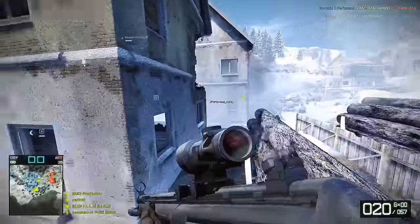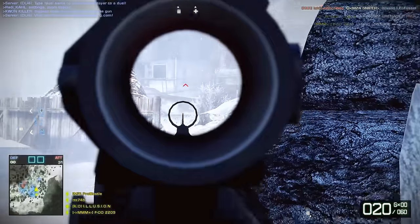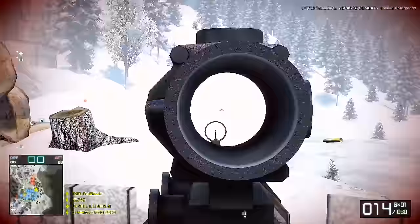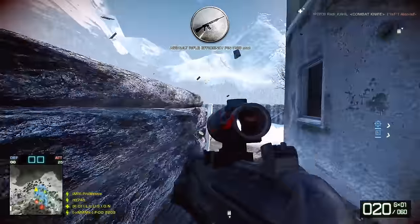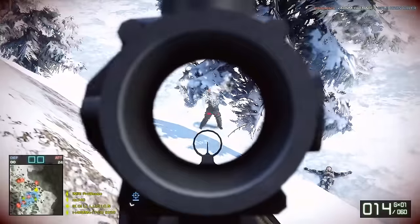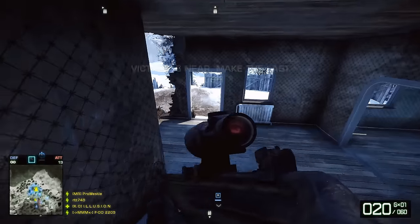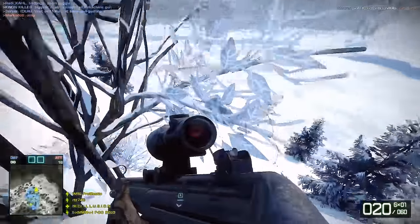Bringing it back to the Battlefield series, first we go to Bad Company 2 — perhaps where my fascination with the weapon started. Here, the weapon was available to all classes, one of 9 weapons in the game classified that way, and it was the last battle rifle unlocked at rank 22. Although classified as a battle rifle, it performs very similarly to LMGs. The longer you hold down the trigger, the further the bullet spread decreases per shot. This makes the rifle extremely accurate, especially for long-range shooting. Add a 50% decrease in recoil when crouched, and this rifle became an extremely effective weapon — 50% is a huge decrease, considering the rifle already has a low recoil rate.